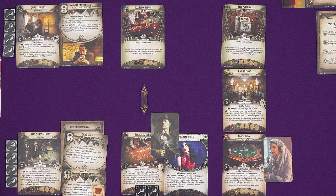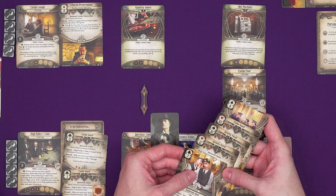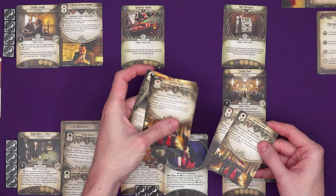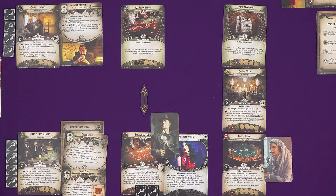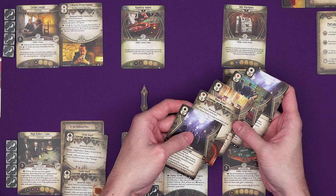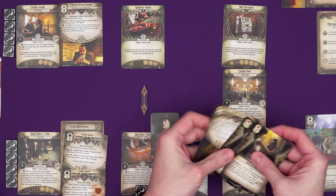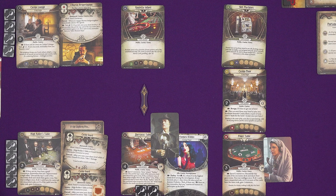Amina gambles again — she bets on tens, keeps them and mulligans the rest. She finds a ten: three of a kind! She wins and gains five resources, and two clues come off the Wellspring. She goes again — this time queens and jacks, no matching suit for a straight with the tens. She mulligans — seven, eight, nine don't help. She still takes another clue off the Wellspring, leaving eight on it. In the enemy phase both guards move to the poker table. Aberran goes to check out the roulette wheel. Everyone resets, gaining a resource and a card.